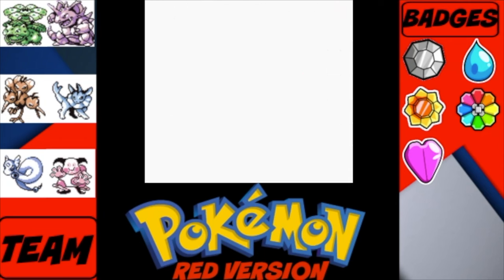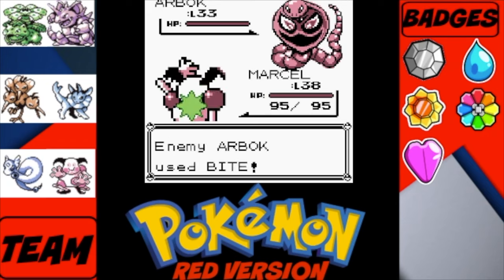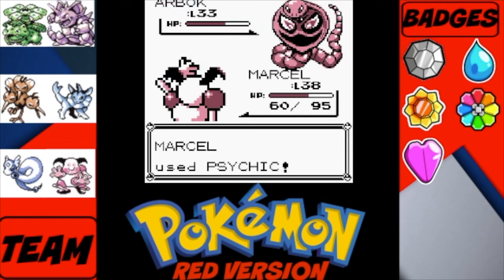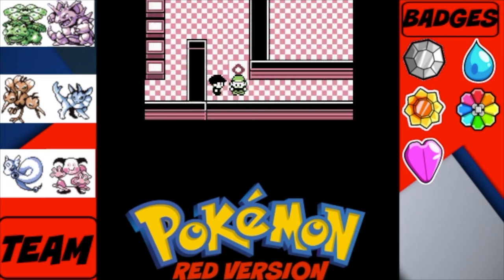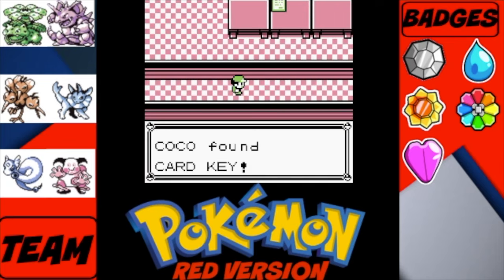I'm going to switch to Marcel here. Hopefully nothing bad happens — I think we can survive one Bite. We're going to use Psychic and that's why we got Psychic, guys. That probably would have been two or three hits with Confusion. We defeat this rocket member and walk this way to grab the item, which is the Card Key.